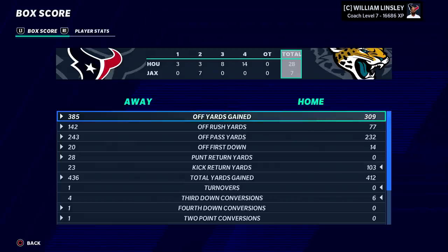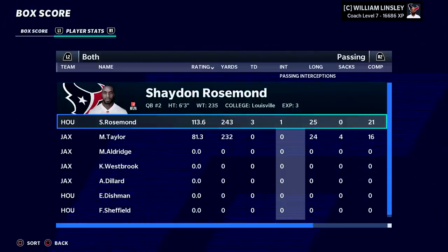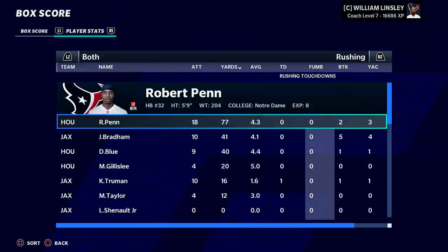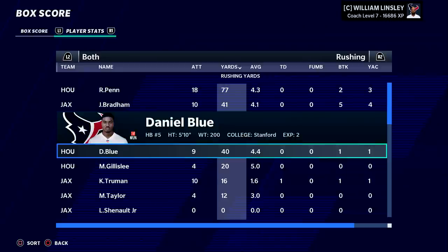28-7, Texans score their second win in dominant fashion. Matt Taylor will not be player of the week this time. Shadon Roseman: three touchdowns, one interception. We sacked Taylor four times in the game. Penn ran for 43 yards, Bradham 41, Blue 40.